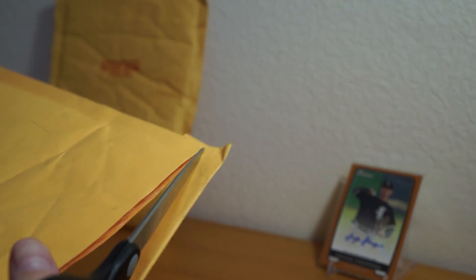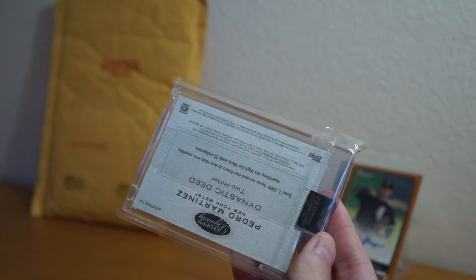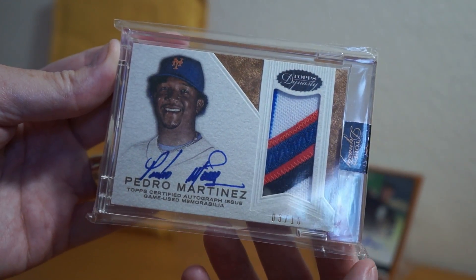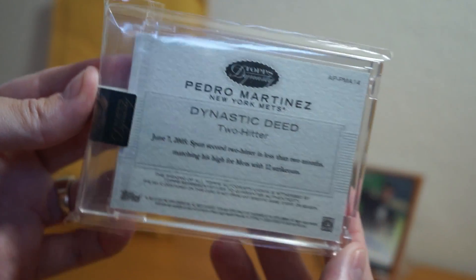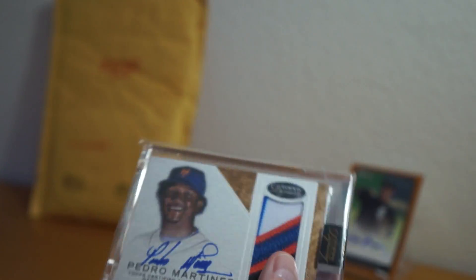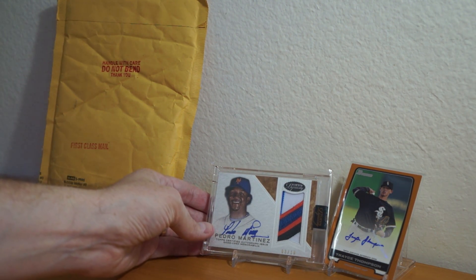Alright, let's go to this one here. This one is a bit bigger of a card, at least it should be. Look at that — Dynasty. Nice. Pedro Martinez — picked this up as well. Another one for the 2016 Dynasty PC. Number 3 of 10. He's got three different variations, so I'm gonna have to pick one of each up. This is the Mets version. Pretty nice, I like it. Don't like that he has three different cards — I gotta buy it three times if I wanna do my complete set.